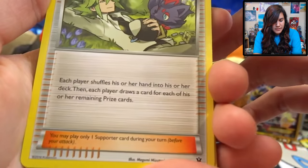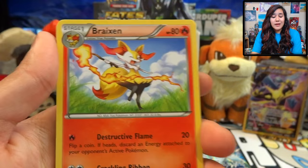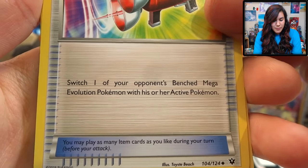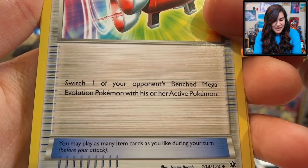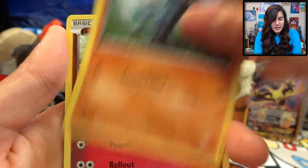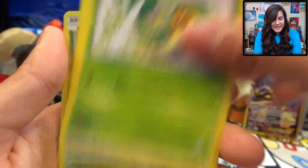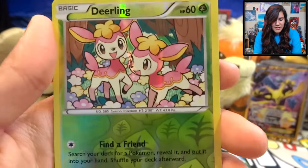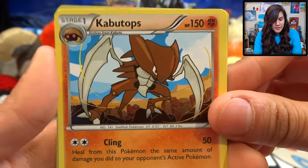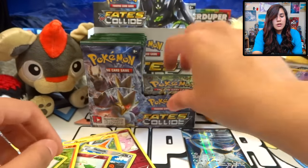We got an N — I didn't know they reprinted that for this set, very good supporter. We have a Braxien doing more flame things just like Fennekin. We got a Mega Catcher — switch one of your opponent's benched Mega Evolution Pokemon with their active Pokemon. Interesting. Also got a Riolu, a Jigglypuff, Fennekin, a Snivy, a Whishmur, a Deerling — very cute — and a Kabutops. The ancient fossil-y dudes from OG Pokemon are always good classics.